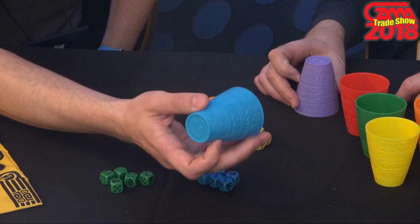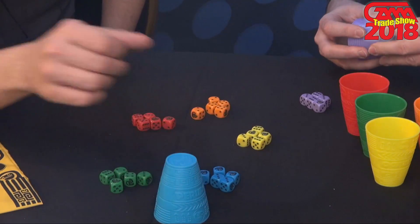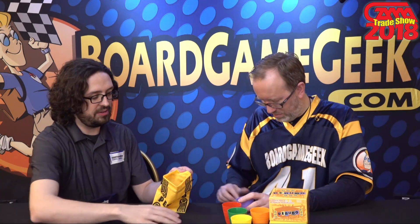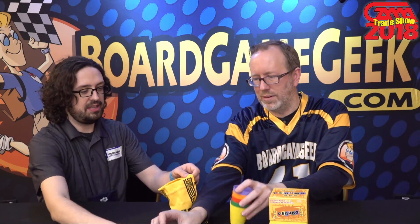This version has these cool molded cups with textures and graphics and stuff on them, and cool custom six-sided dice with parrots. It even comes with a bag if you're not into boxes — you can just store the whole thing in the bag and take it with you to a bar, the beach, or a game night.